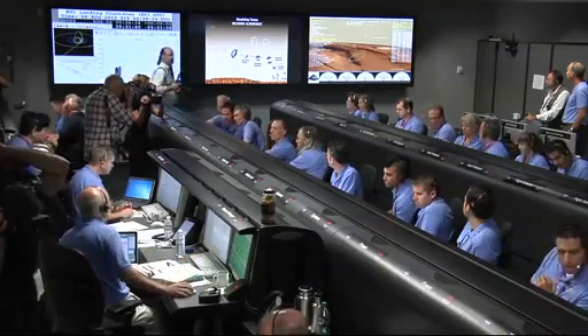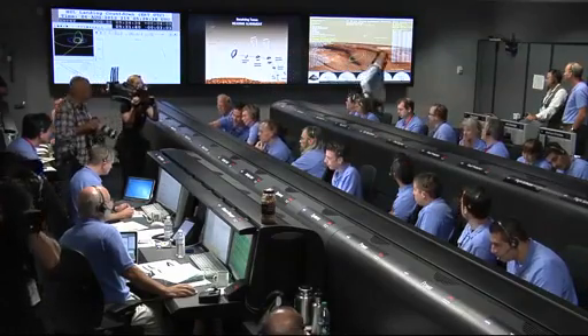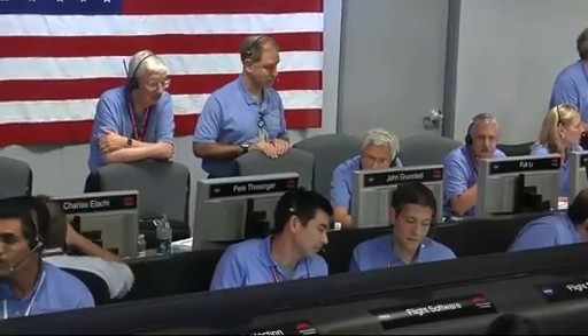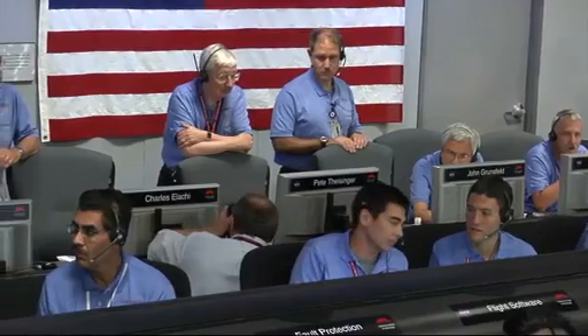Vehicle continuing to decelerate. We're down to about Mach 2. As a reminder, we should have parachute deploy around Mach 1.7. We're at 15 kilometers altitude. We've begun entry balance mass jettison. Standby for parachute deploy. Down range is 1,597 kilometers.